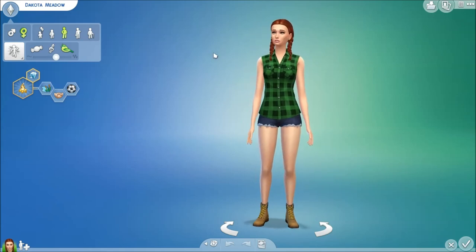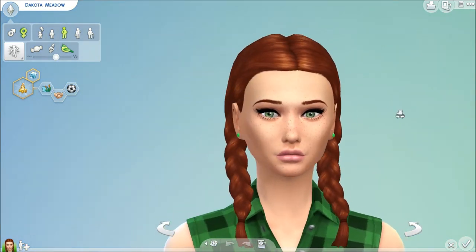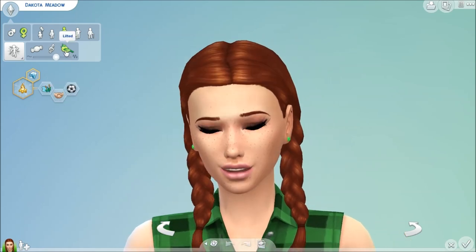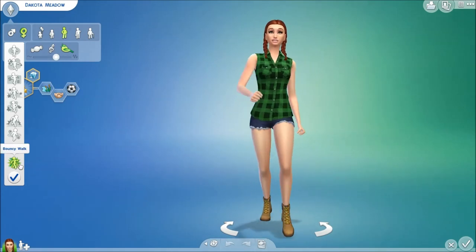This is our sim that we're going to be using for Outdoor Retreat. Her name is Dakota Meadow and she has the Outdoor Enthusiast aspiration, so we're going to try to complete that — that's basically what this let's play is about. We'll do this until she achieves the aspiration. She loves the outdoors, she's outgoing, and she's active.